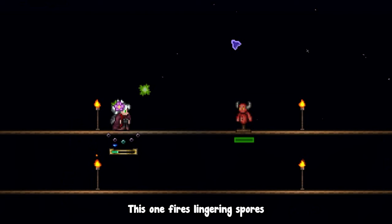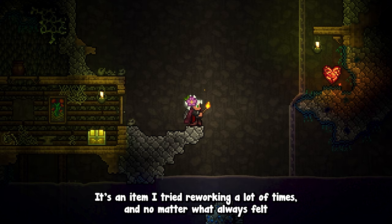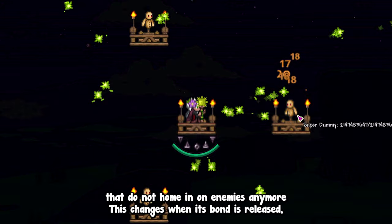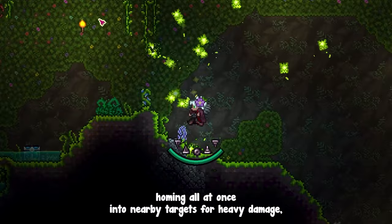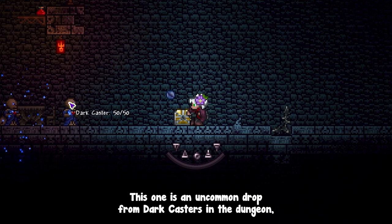Arriving near the end is the Spore Color. This one fires lingering spores that get stronger with time and will home onto nearby enemies. It's an item I tried reworking a lot of times, and no matter what it always felt very bad to use. I made it shoot very inaccurate spores that do not home in on enemies anymore. This changes when its bond is released, as all existing spores will suddenly start homing. I hope this is a good middle ground — I still like the feel of spores homing all at once into nearby targets for heavy damage, but the weapon was barely usable, and this solution should provide the best of both worlds.